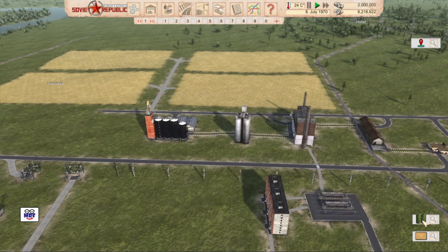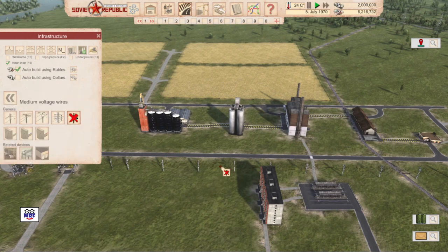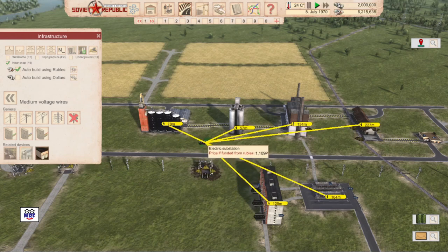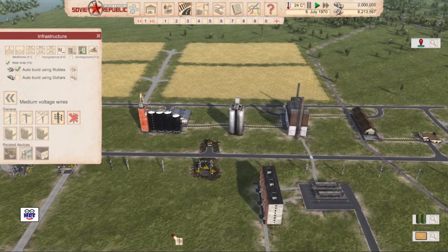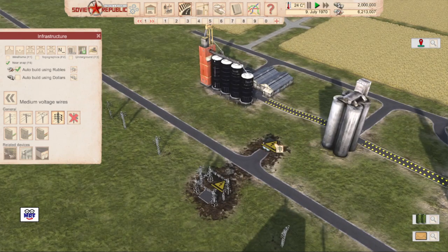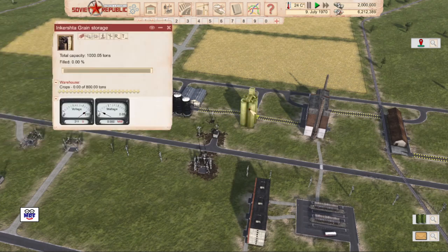There are a couple of other small problems I want to deal with today. Over here at my grain storage it's without power — I don't know how that happened but it's an easy fix. Let's go to infrastructure and medium voltage wires, create a space for a switch, plop a switch in, and also put a substation in with the road connection facing towards the road. Then we'll connect the medium voltage wires back up, cross the road to connect the substation. That should have fixed my power problem for the grain elevator — and it did.